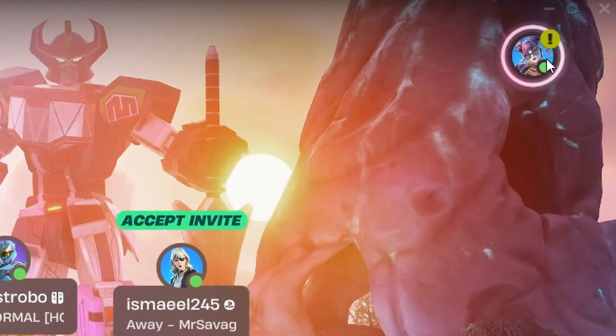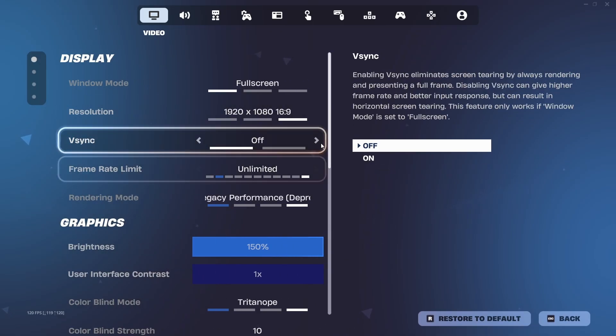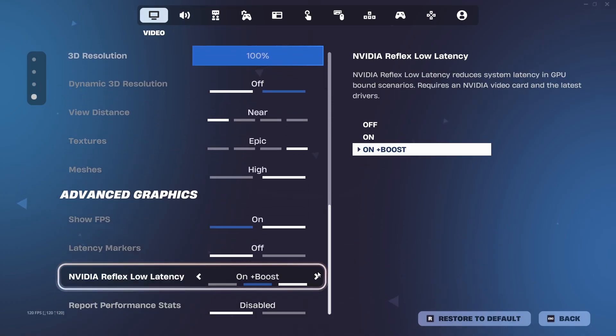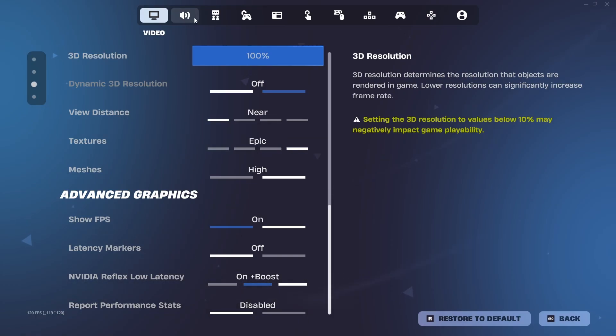Copy these settings. For the rendering mode, it doesn't really matter, but I use Performance Mode to increase my FPS. Scroll down to the bottom and make sure Nvidia Reflex Low Latency is on with Boost. Also make sure that Report Performance Stats is disabled.